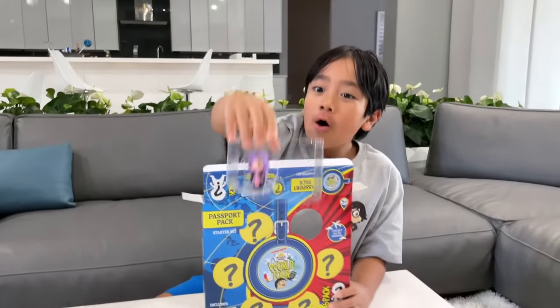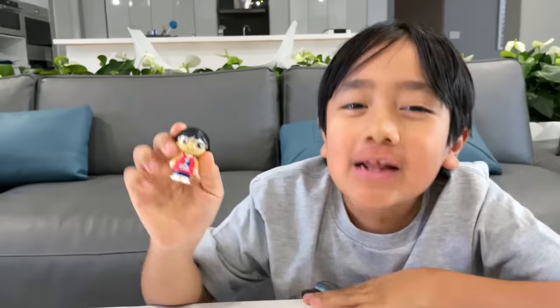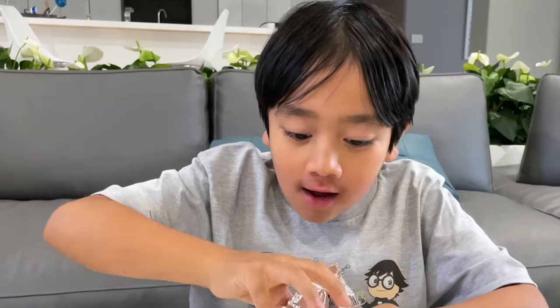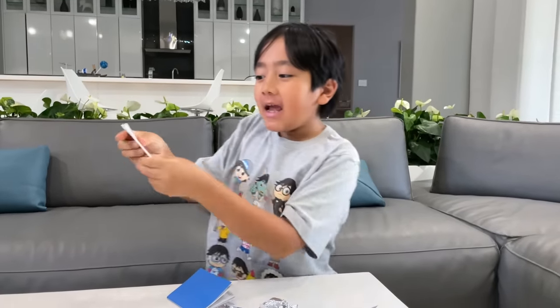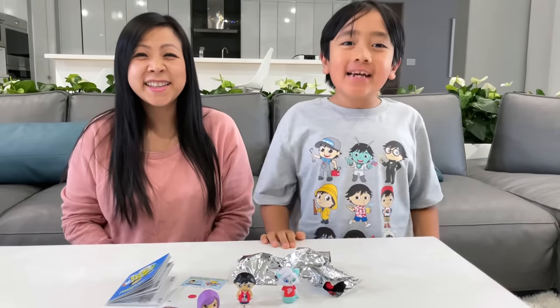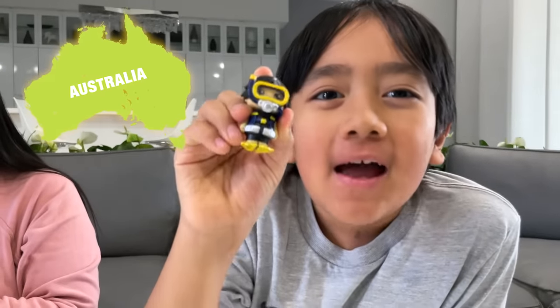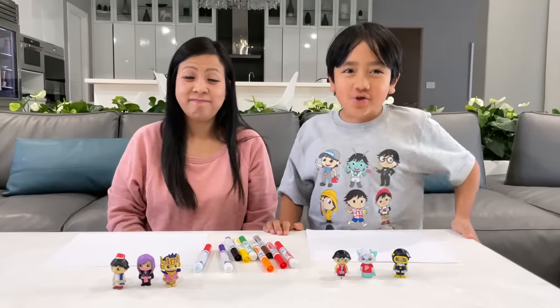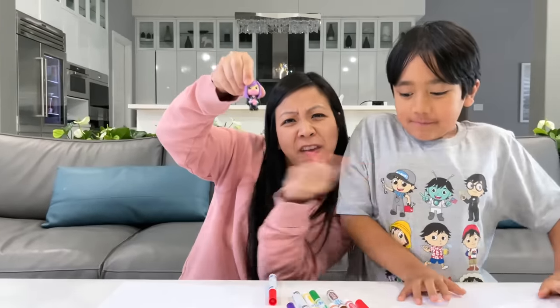Let's open it up! I know this one — this is Ryan from the United States of America. It's Alphalexa from Singapore. This one also comes with a passport and stickers. Okay Mommy, it's your turn. Let's see — I'll take this one. Look, I got Ryan — I think this one is from Trinidad. Okay, I'm gonna open one more. Look, it's Ryan from Saudi Arabia. And I got me from Australia.